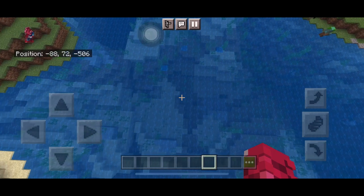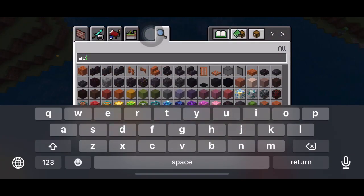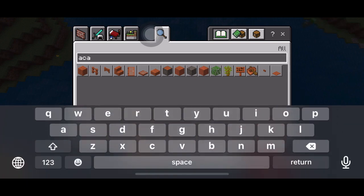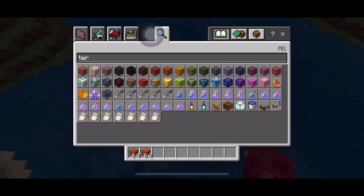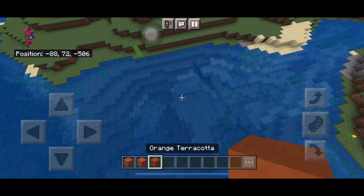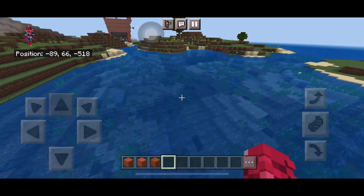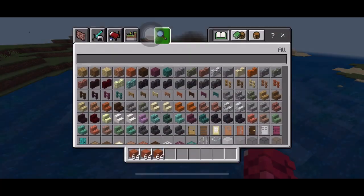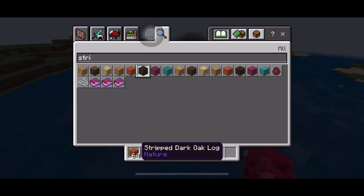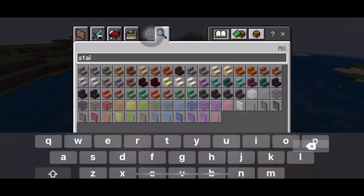First, you're going to want to get some water area since this is a boat. I'm going to use three different blocks that look similar to each other just to give it a texture effect — you don't have to do it, but it looks pretty nice. Also grab stripped dark oak log for the framing of the boat, and dark oak stairs.